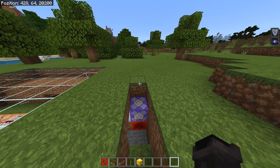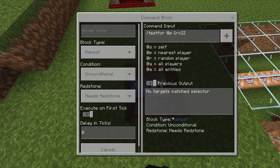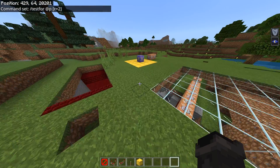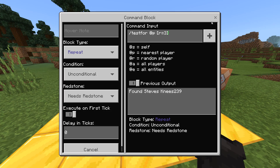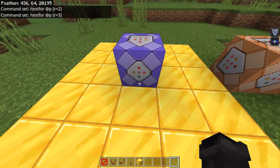The first thing that happens in this loop is the grass breaks out and then the slime catches me below, and that is all done by one single command block with a testfor command in it. What this command does is test for a player — @p means nearest player. The R equals 2 means it's constantly testing for a player within two blocks of this command block. With R equaling 3, any player within a three block radius of this command block will get tested for.